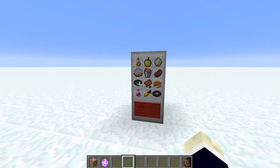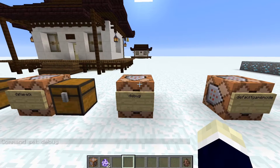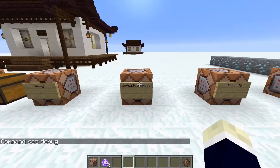The debug command, when run, sends a message to your Minecraft logs folder requesting a debug packet. Not much use for this unless you're running a server, so I'm not going to go into detail.